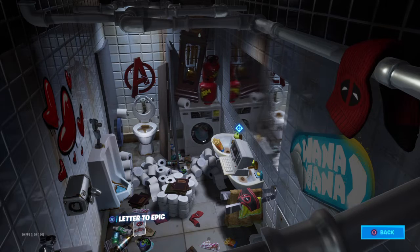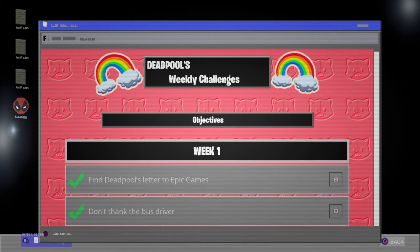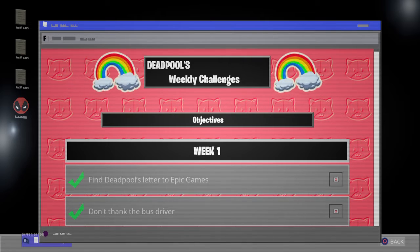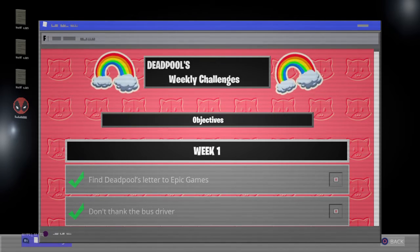So that's the first step of the challenge — I already did it. Then you come to the computer and it will show you: find Deadpool's letter to Epic, which we just found. Then your next objective is to not thank the bus driver — I already did it.